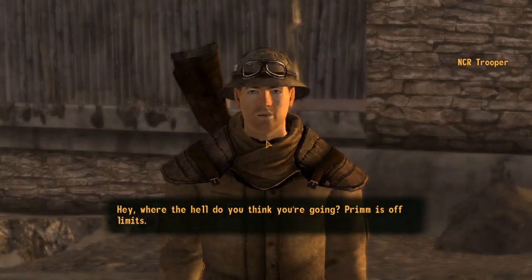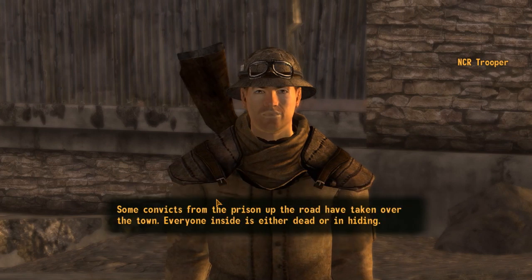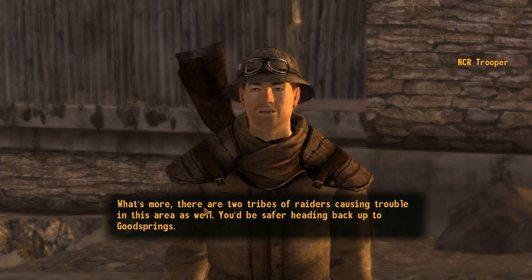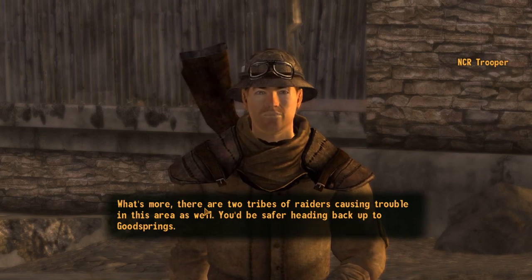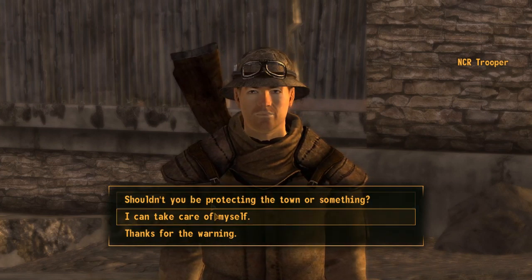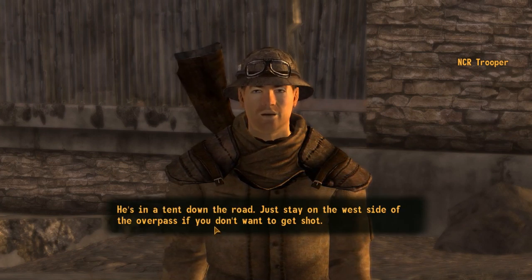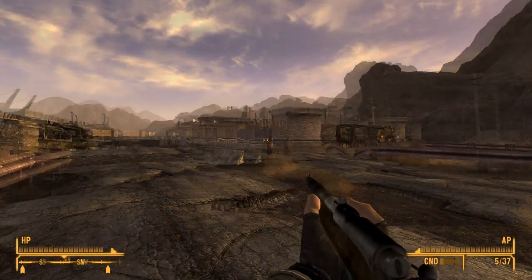Hey, where the hell do you think you're going? Prim is off limits. What's going on in Prim? Some convicts from the prison up the road have taken over the town. Everyone inside is either dead or in hiding. What's more, there are two tribes of raiders causing trouble in this area as well. You'd be safer heading back up to Goodsprings. Should you be protecting the town or something? I can take care of myself, thanks for the warning. All right, be careful. You may want to talk to Lieutenant Hayes - he's in a tent down the road. Just stay on the west side of the overpass if you don't want to get shot.